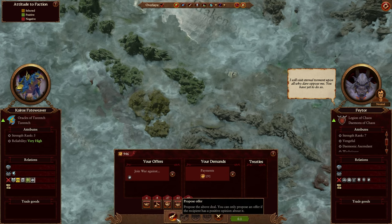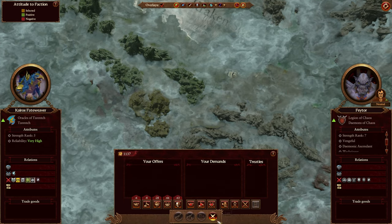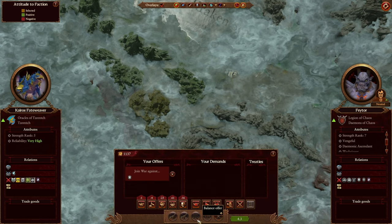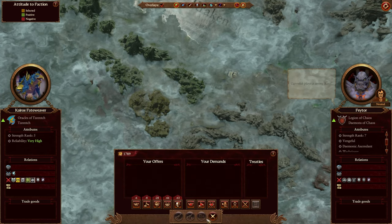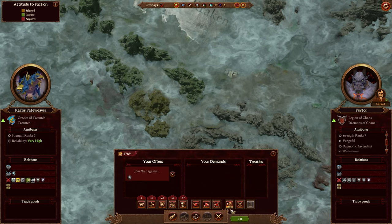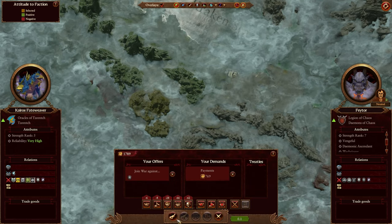So they are willing to give me 191 points for declaring war on Uncle Kindred. Then I will go here again, declare war on the Great Orthodoxy for 652 points. And here we go, they accepted it. So now it's Ice Court's turn — we will declare war on them for 769 coins. Amazing.